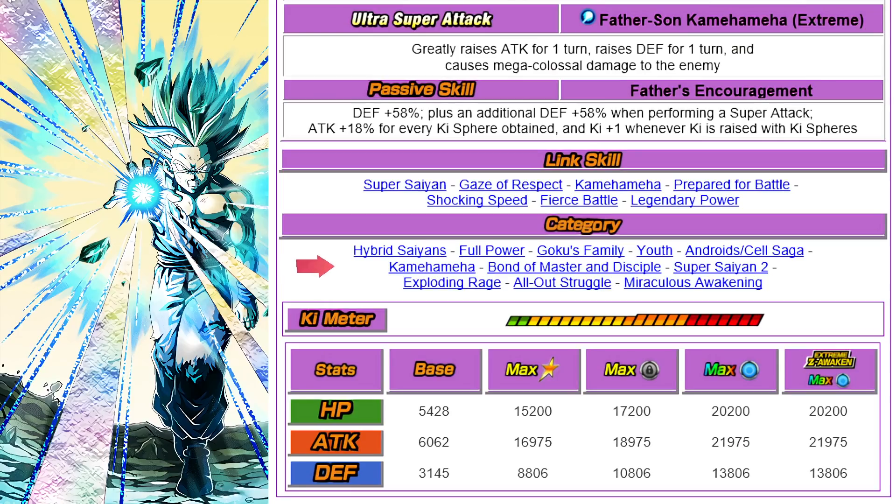When running categories, this unit is one of the best in slot, absolutely, for Hybrid Saiyans, Goku's Family, Youth, Android Saga, Kamehameha — yes on those. Bond of Master and Disciple — maybe. Super Saiyan 2 — yes. Exploding Rage — maybe. All-Out Struggle — yes. Miraculous Awakening — maybe. So it could be best in slot on a lot of different teams, which makes it very, very useful.